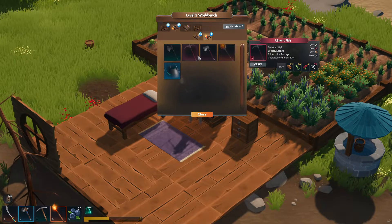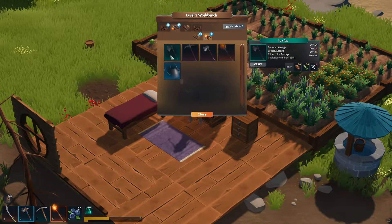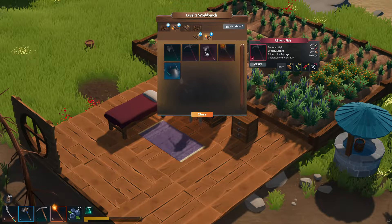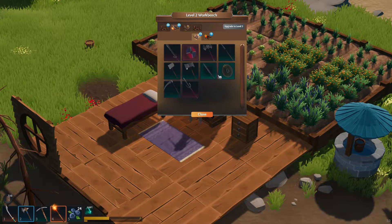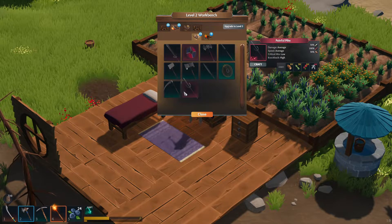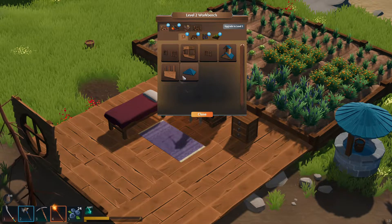Then we have the steel tools — or no, the normal tools. They need a lot of iron shards. Wow, that's actually a lot — 70 iron shards to get the miner's pick and the other torch. What about the weapons? You get a spear, a painful pipe, a steel battle axe. Okay that was actually pretty interesting, it was worth it.